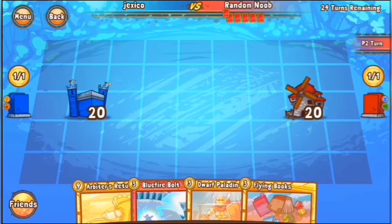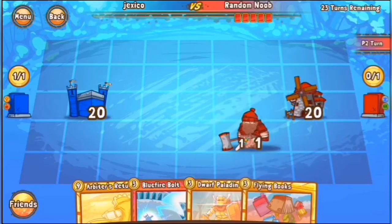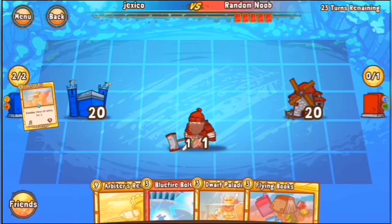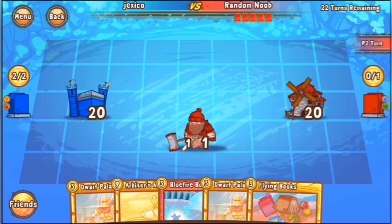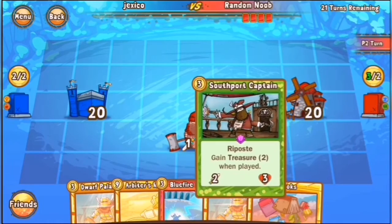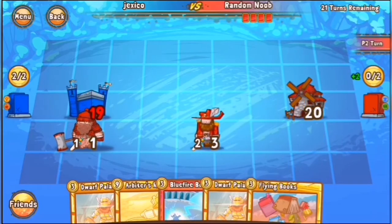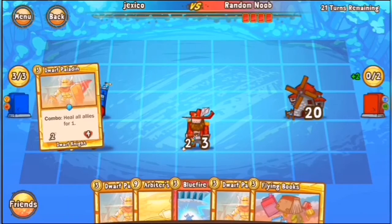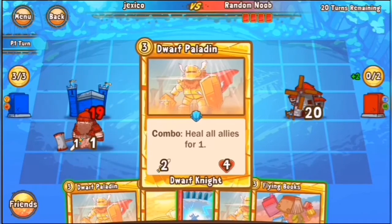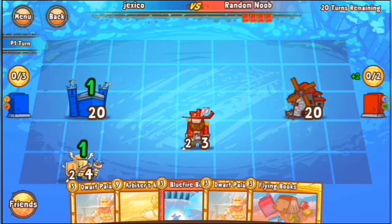We have a match: Random Noob against Jexico. Random Noob opens up with a Lumberjack to start things off, and then Jexico passes. Then Random Noob coins out a Southport Captain, getting some ramp going for himself, lining them correctly so the Southport Captain has line to Castle.